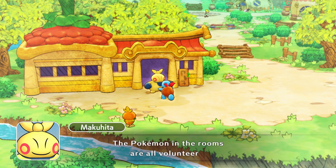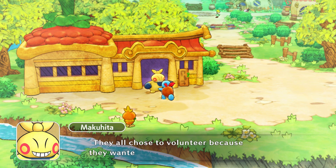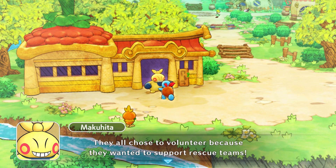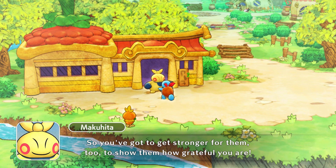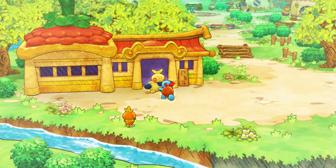The dojo was built to support rescue teams. The Pokemon in the rooms are all volunteers — they all chose to volunteer because they wanted to support rescue teams. Well, that's nicer. So you've got to get stronger for them too, to show them how grateful you are.